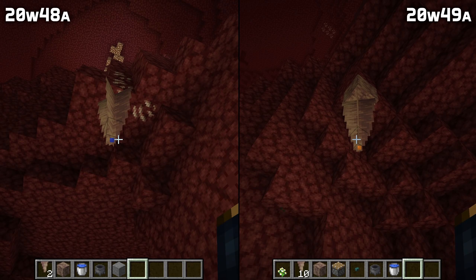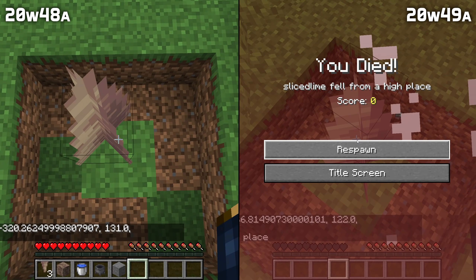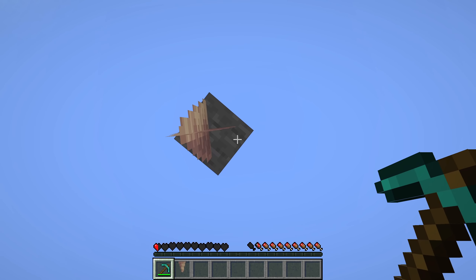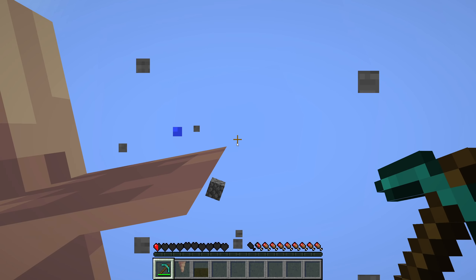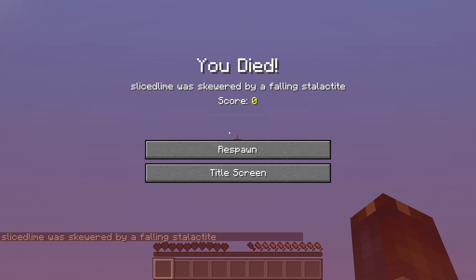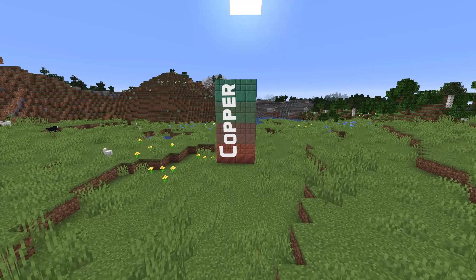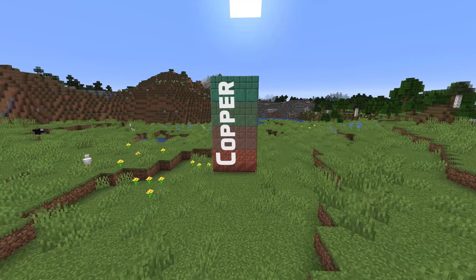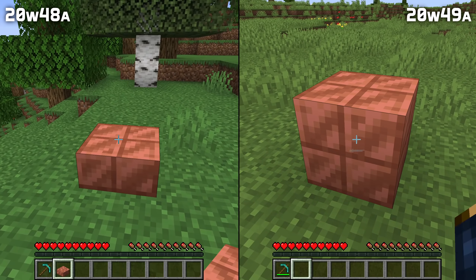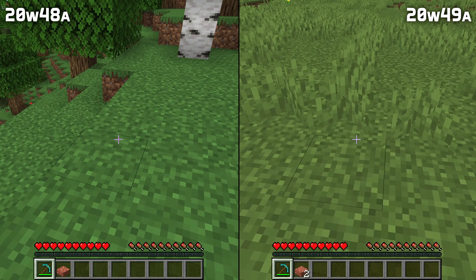Waterlogged stalagmites will now update and spread their water properly. Dripstone no longer creates water particles in the nether. If you landed on the frustum state block of a stalagmite you wouldn't take any damage — that is fixed in this version. There are also new death messages for getting killed by falling stalactites: your player name was skewered by a falling stalactite, and if you were fighting an entity, player name was skewered by a falling stalactite whilst fighting and the entity's name. Waxing cut copper will now prevent it from oxidizing properly, and mining double copper slabs will now properly drop two slabs, not just one.